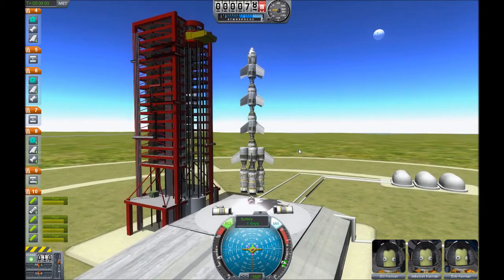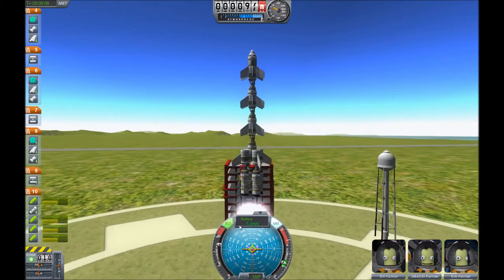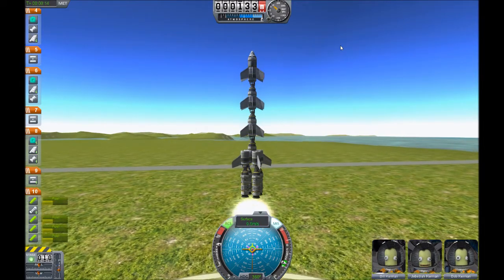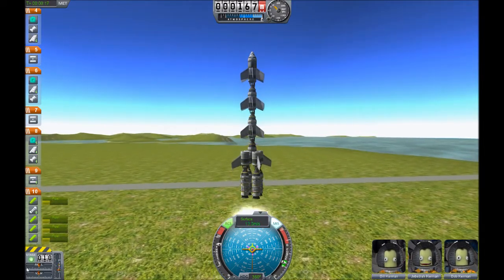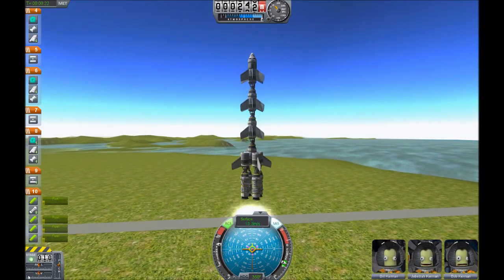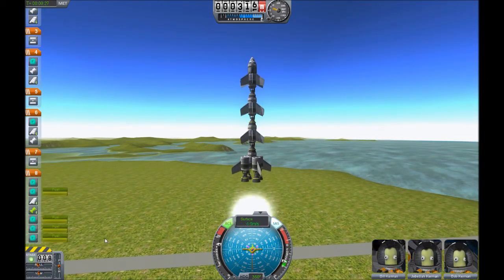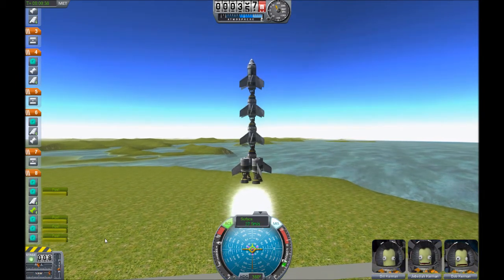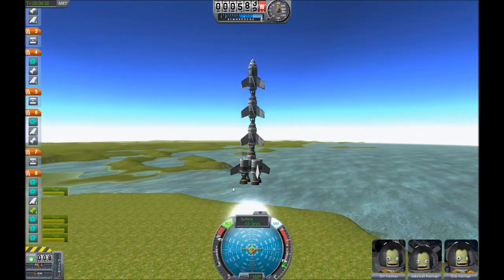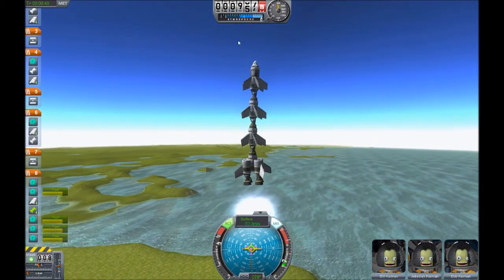And here we go. The SAS and RCS — these are the stabilization modules. If I turn them off, the rocket will just... I will have to control it manually, with the lower left corner elements. Now we get the main rocket speed. You can also control the throttle. You don't control the G-force, to be honest. But let's see how this works. As you can see, it's already starting to get funny.